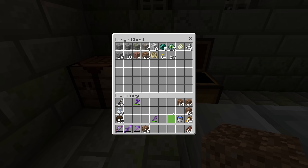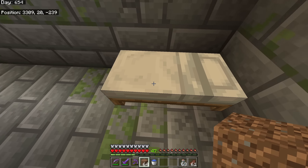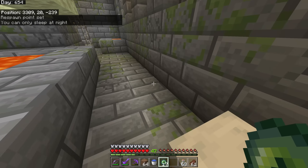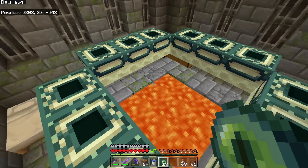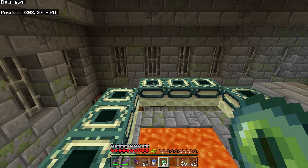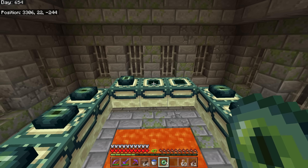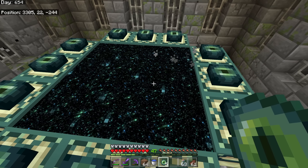We need food, water, and we'll put the bottles on our hotbar too. We're going to stand on the portal frame and activate it. We'll click each slot to place the Eyes of Ender - click, click, click, click, click, click - and bam! The portal is active. We are going to The End and we have a dragon to slay.